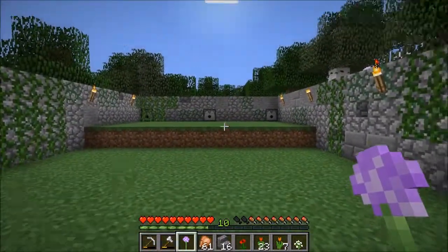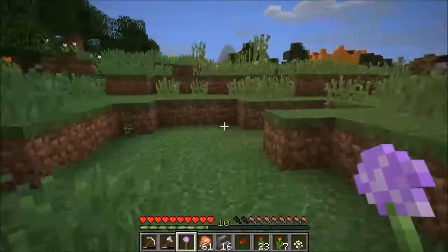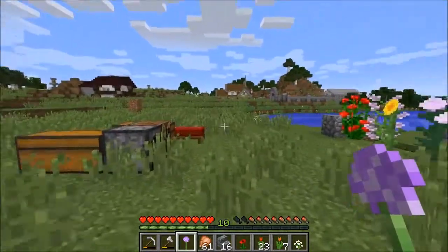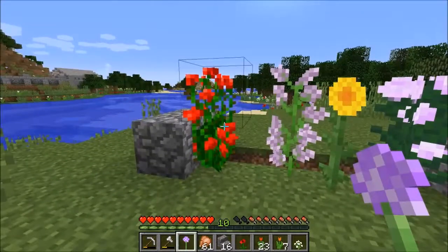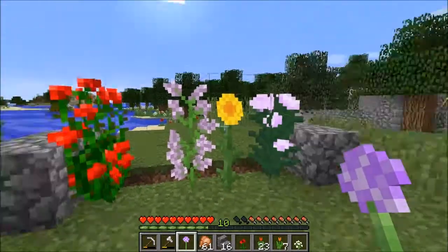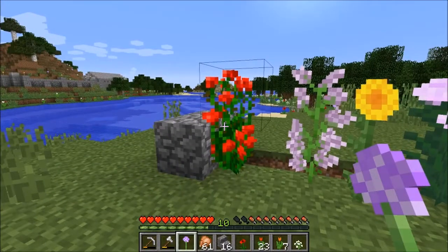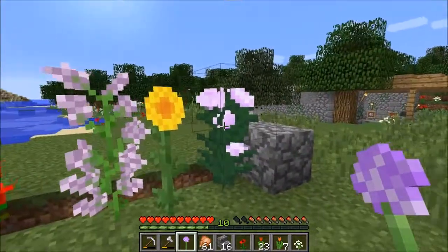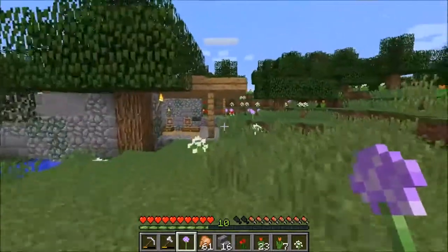In today's episode, we are actually going to add on to the flower farm here, and we are going to add some functionality to allow us to also grow all the two-high flowers. It might be kind of ridiculous to be growing the rose bushes as well as the poppies, but I might want rose bushes aplenty for some reason, so we're just going to go with all four of them and set up a system to grow those guys.